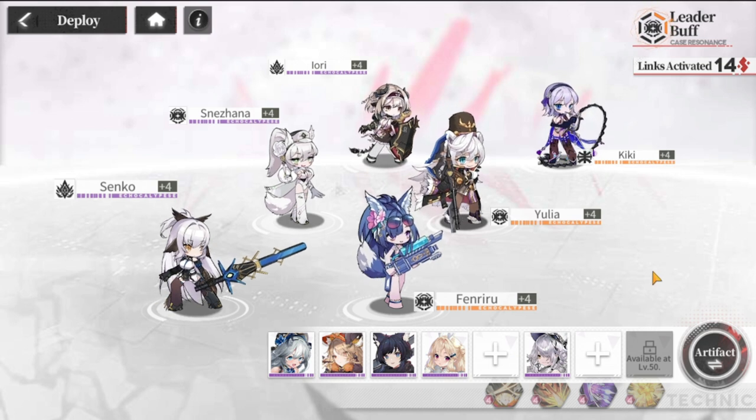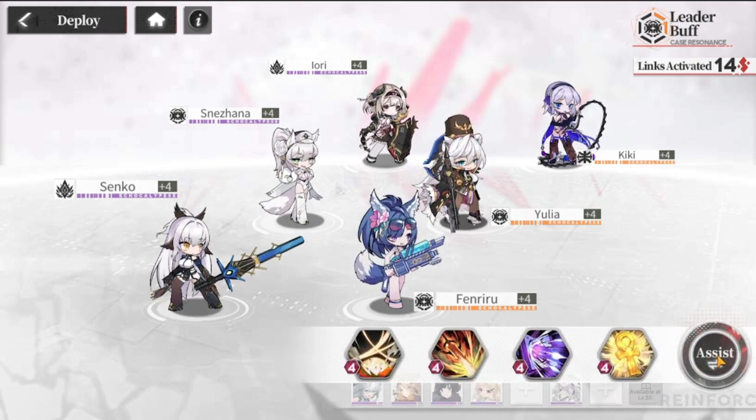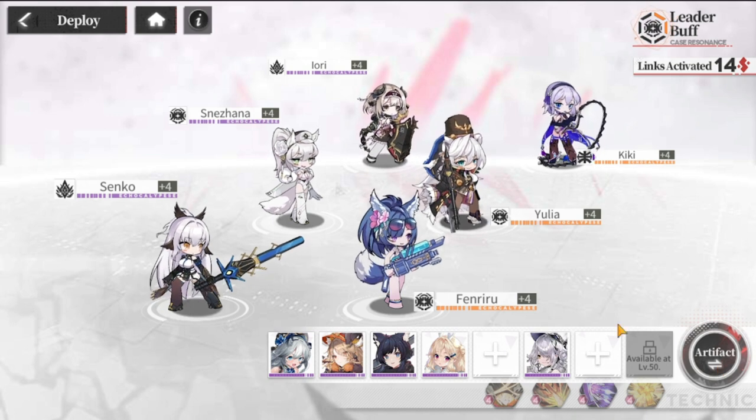That is my ideal team composition — it's very flexible. The one healer and one tank are non-negotiable. The rest you can tweak to suit the content and who you're playing against.